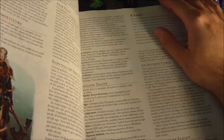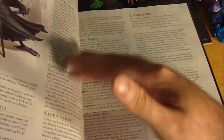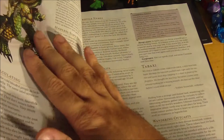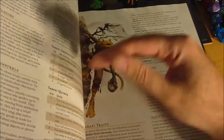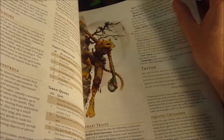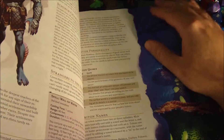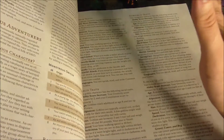We've got Goliaths, Kenku if you want to be a crow person, and Lizardfolk — which is awesome because I don't think Lizardfolk really get enough attention. And then Tabaxi, which are feline characters, so basically you want to be a cat person. And we've got the Triton for more aquatic themed stuff. So that's all really cool.